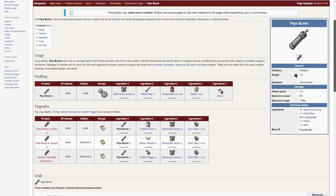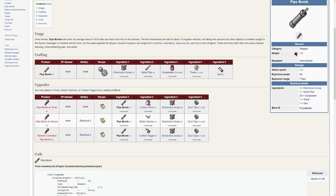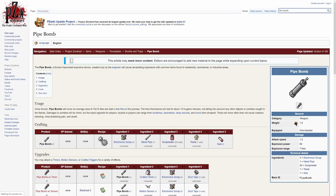It is also possible to modify the bombs with timers, sensors, and even remote detonation if you have high enough electrical skill. The names are all self-explanatory to what the modifications do, and they can all be used very creatively.